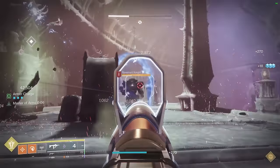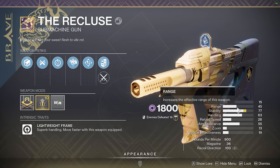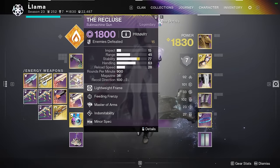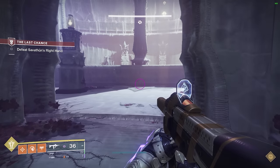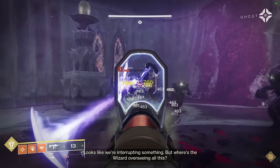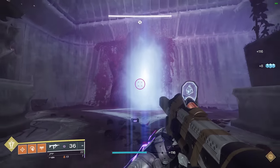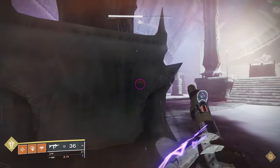I can just get a kill with my other weapon on high-health targets like these Knights using my rocket. Another thing is that the stats on the Recluse aren't actually that good — handling is okay but reload speed is terrible, so we need a reload perk to offset it. The curated roll has Feeding Frenzy, but there are better options, especially a roll with Enlightened Action. Each hit gives one stack up to 12 stacks, and at 12 stacks you get plus 50 reload and handling. After killing a couple of adds we're already there.